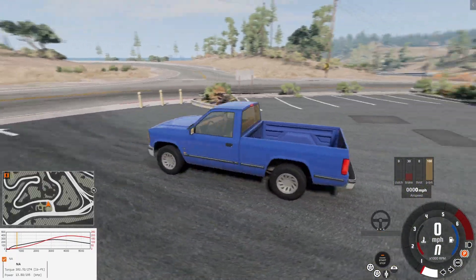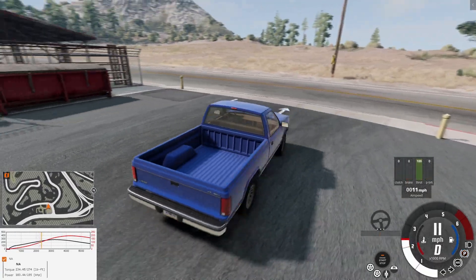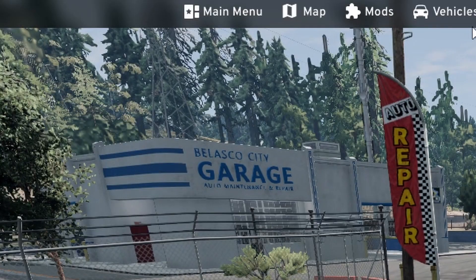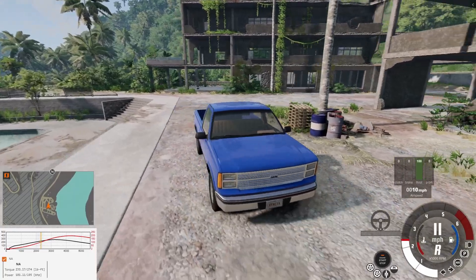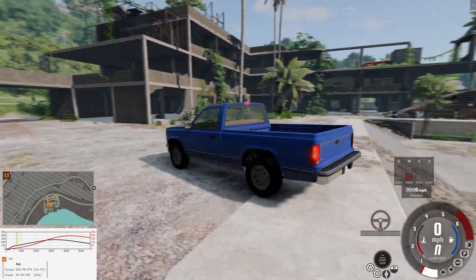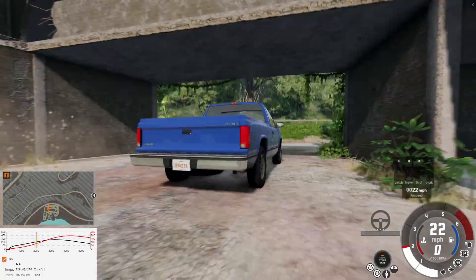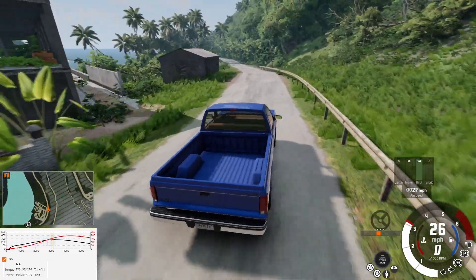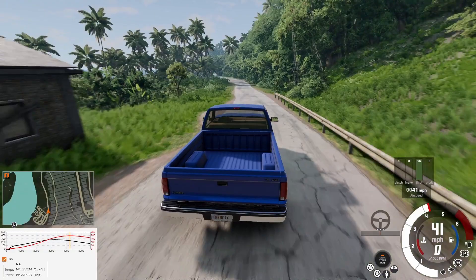We're here in Hell, California, and California also got a textures update, but who asked? I didn't. Let's move on — this place sucks. We're here on Jungle Rock Island, which also got a graphics upgrade, so the trees and stuff looks better. I think the road also looks better — I don't play on this map often.